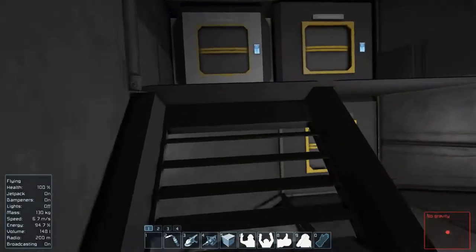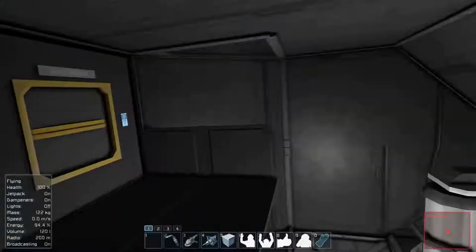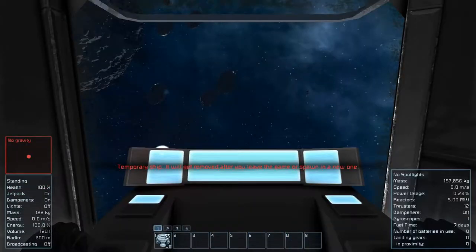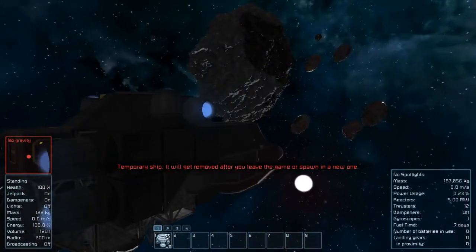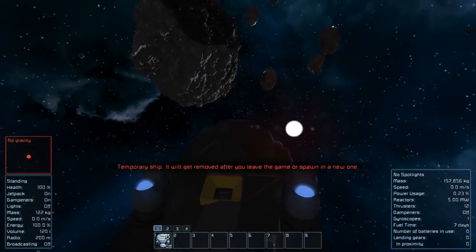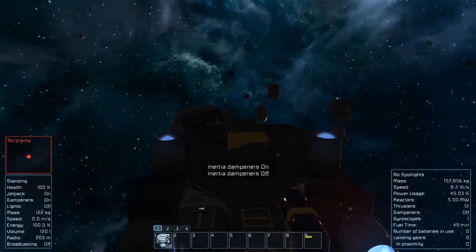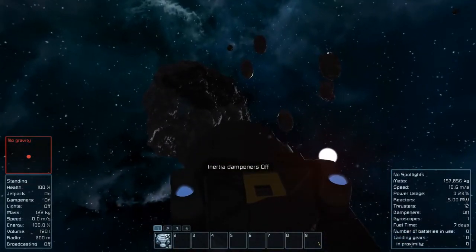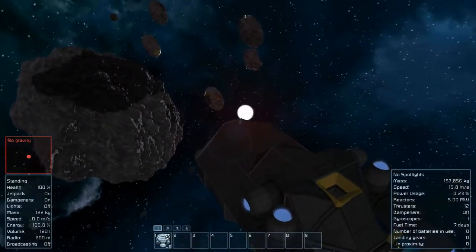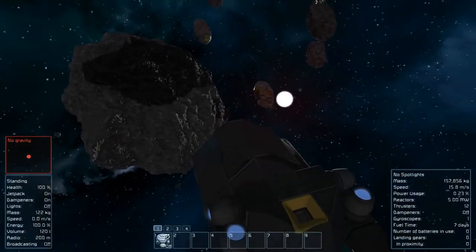Let's go inside. We're going to drop off a couple tools we aren't going to use. We're on realistic settings so items in inventory take a little bit more space. Is that asteroid all uranium? Oh my gosh. With our dampeners off we're going to save a little bit of power, which we don't have much of. It even looks like there's gold over there too. Wow.